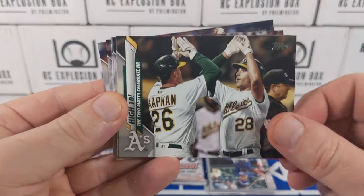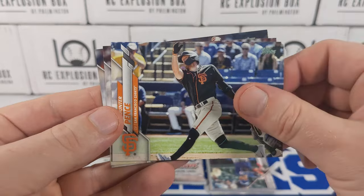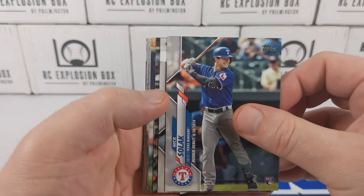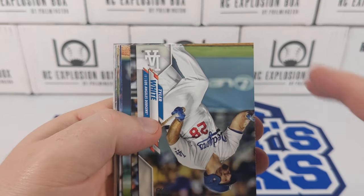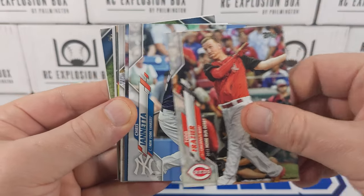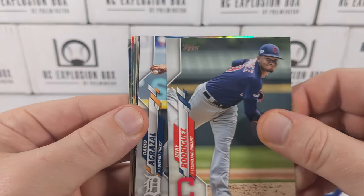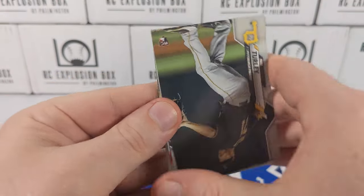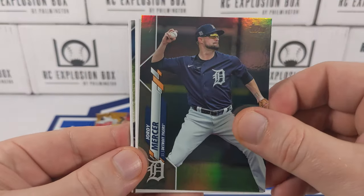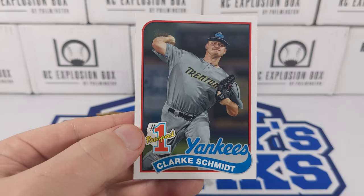Kershaw, Posey, Sean Murphy, Hunter Pence, Lizardo rookie, Solak rookie, Tyler White, Kenta Maeda, Todd Frazier, Iannetta, Miles Straw, Nico, Turley — there's a foil — Jody Mercer, Fred McGriff, 20 years of the captain, and a Clark Schmidt.